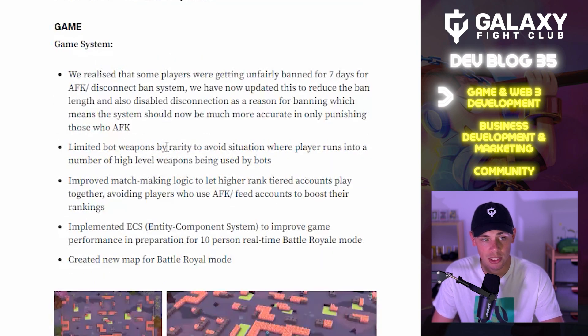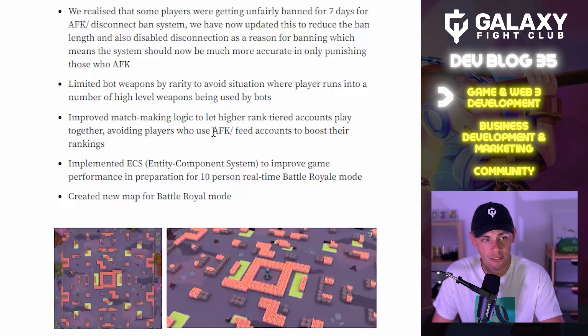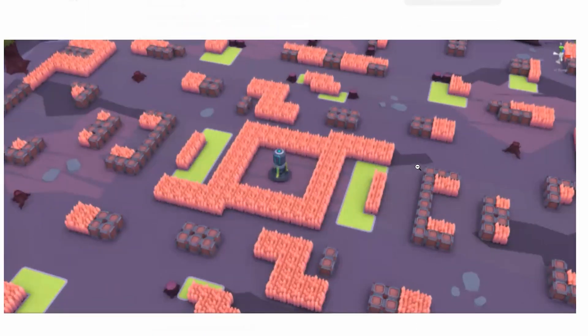We limited bot weapons by rarity to avoid situations where players run into high-level weapons being used by bots. Improved matchmaking logic lets higher ranked accounts play together, avoiding players who use AFK or feed accounts to boost their rankings. We implemented ECS (Entity Component System) to improve game performance in preparation for 10-person real-time battle royale mode, and created a new map for the battle royale mode.